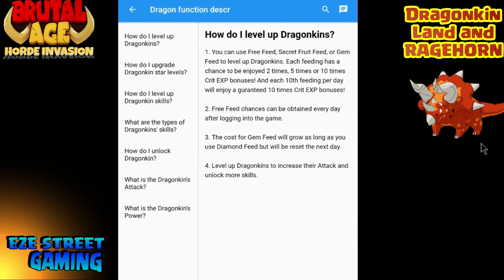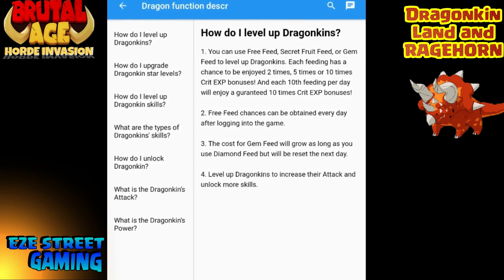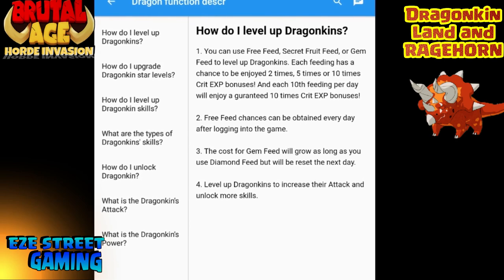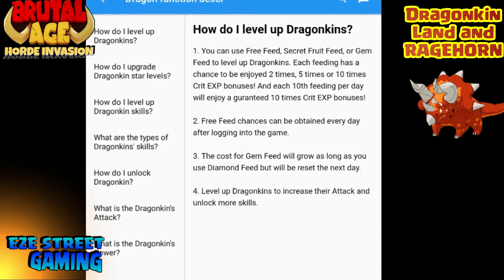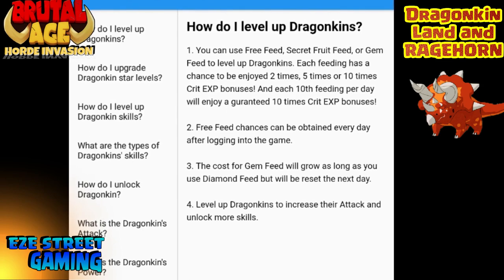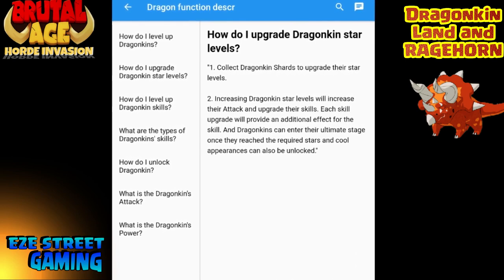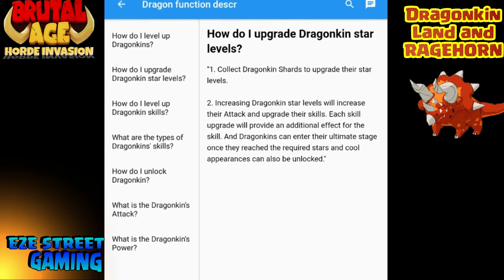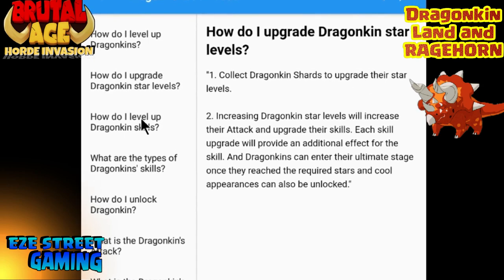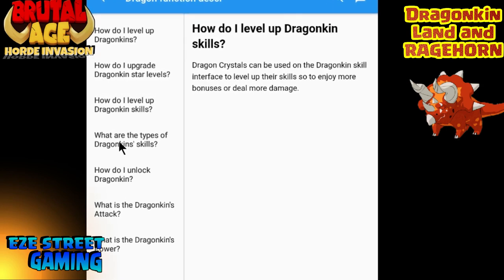If you click on the question mark — this is all in-game — it explains how you can actually level up the Dragon Kin. There are three ways you can feed them: you have the free feed where they give you some food every single day, and then you have the secret fruit feed. You'll see an exclamation point on top of Rage Horn whenever he's talking to you — just click on him and he'll give you certain things. He'll be constantly giving you food and the shards you need. Once you collect 100 shards you'll be able to go from level one to level two, increasing the star level and getting additional skills on both sides — whether it be his level or star level.